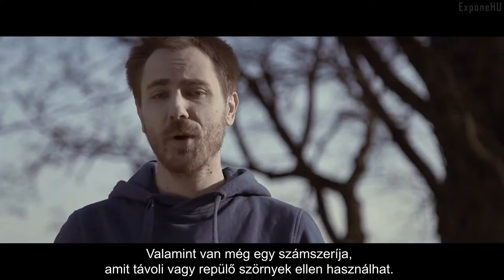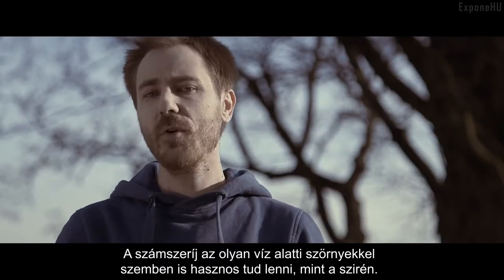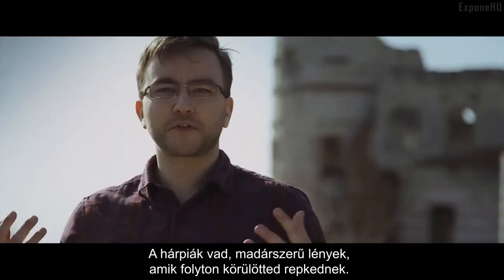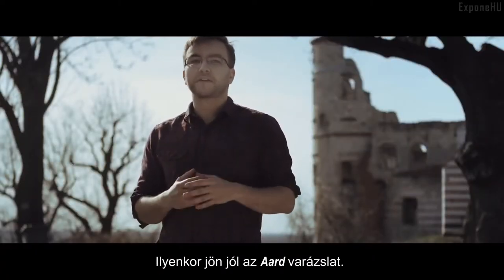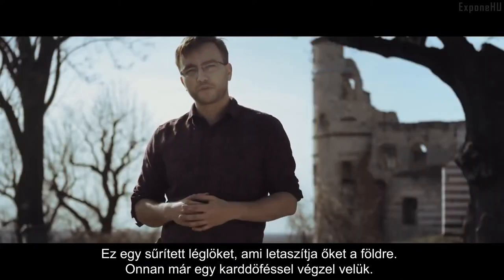Geralt can also use a crossbow for fighting ranged or flying foes that are trying to keep their distance from him. The crossbow is also very useful for fighting underwater against swimming monsters, such as the Siren. Harpies are vile feathered creatures that fly around and circle you. The only way to deal with them is first to bring them down, and that's where your Aard spell comes in handy — a sort of compressed air that will bring them down to the ground where you can finish them with your sword.